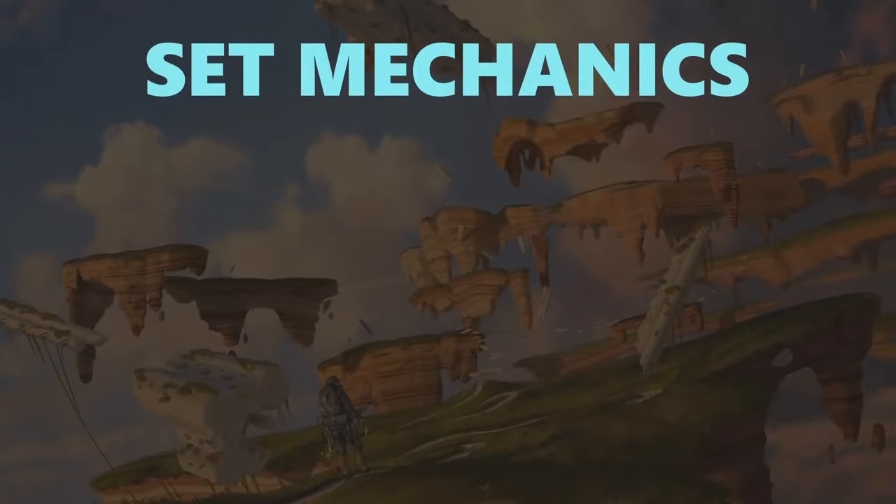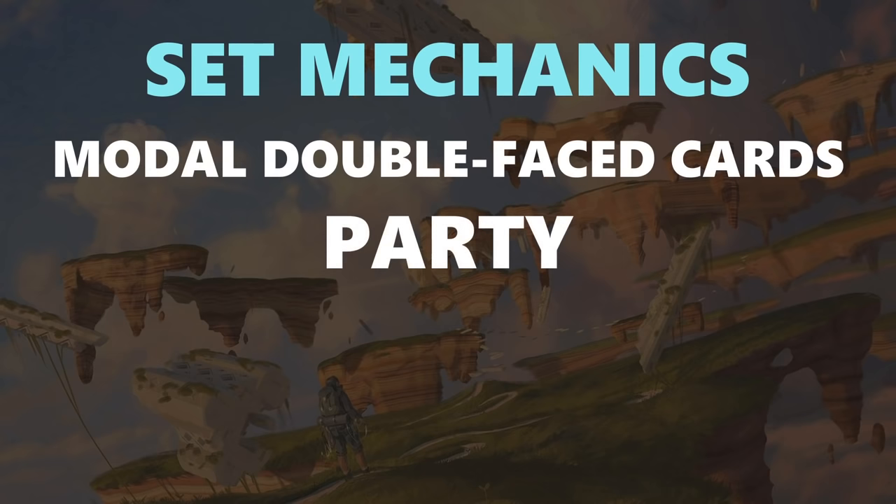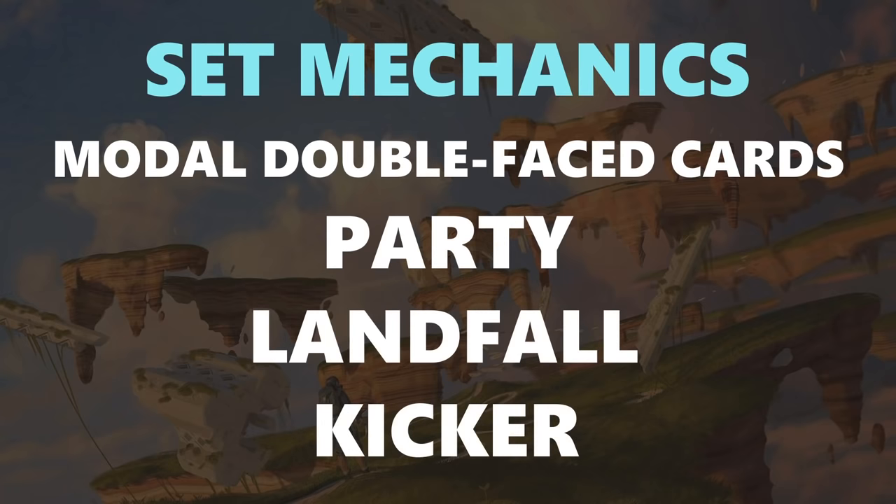Starting things off with the set mechanics, there are four main mechanics in the set — two new and two returning. The two new mechanics are modal double-faced cards and party. The two returning mechanics are landfall and kicker. We will be looking at the new mechanics first.